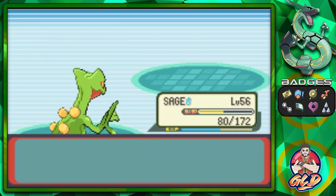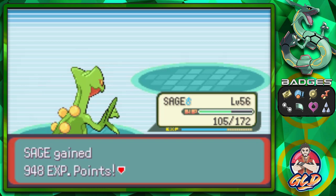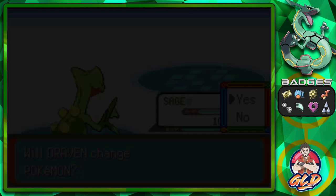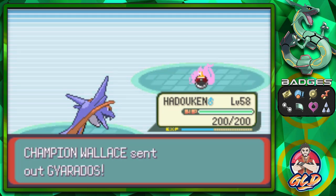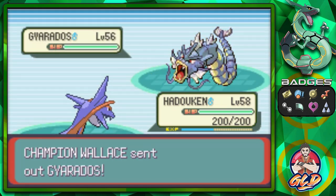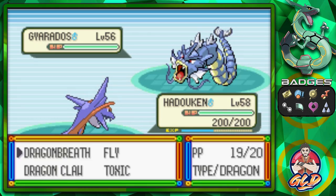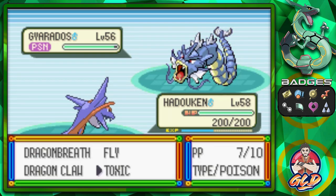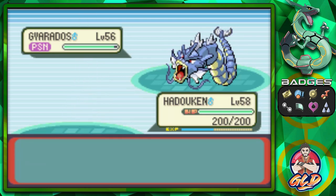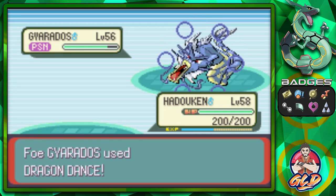We're getting healed up a little bit with the Shell Bell. The last Pokemon Wallace uses is Gyarados — very interesting, because it will try and lower your physical attack with Intimidate. We're both intimidating at equal ground! I have a feeling this Gyarados has a tough move. It's poisoned badly — and here comes Dragon Dance, increasing its attack!